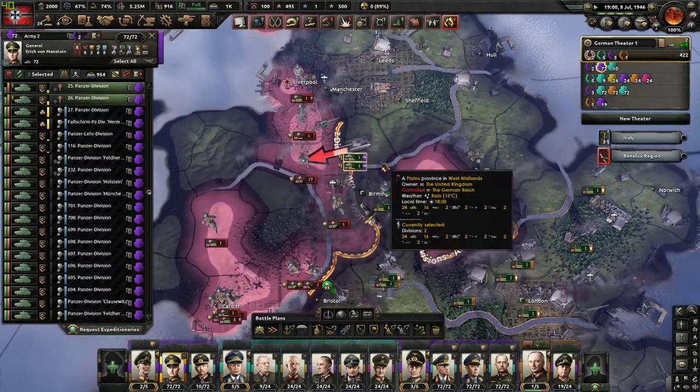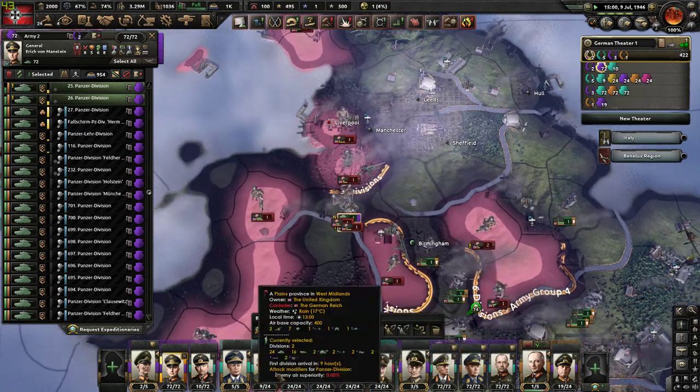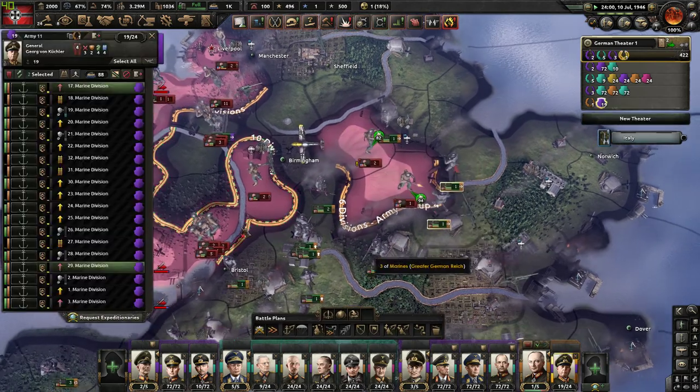That is basically how you do Operation Sea Lion in Hearts of Iron 4. Very easy — anybody can do it. Pretty easy early game invasion.